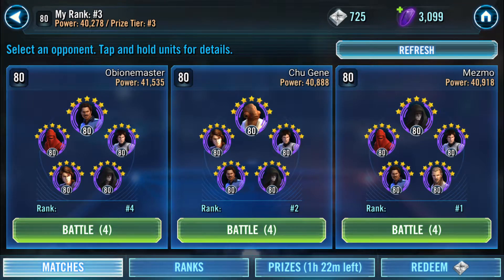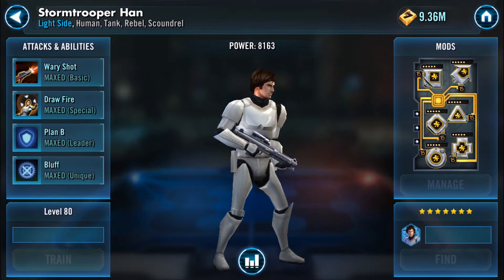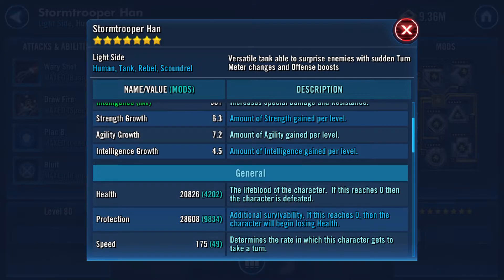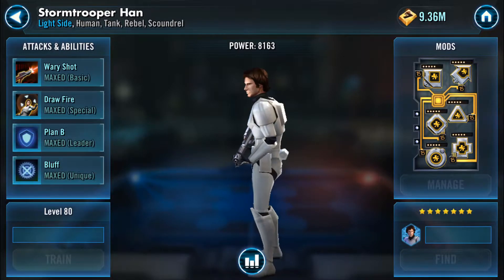Okay ladies and gentlemen, this is Leroy Jenkins from the furnaces — we're gonna battle number one today. First thing we have to do to make sure we're successful is check out his speed on his Stormtrooper Han. 175 is not bad, so here's what we'll do.